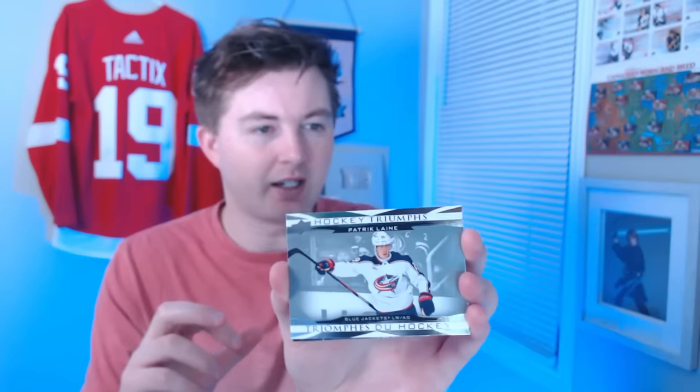Next pack — another solid defenseman that's definitely going to help out the team. First card, Igor Shesterkin — we got a very good goalie. Oh, what is this? Patrick Laine Hockey Triumphs — that's a sick card, the silver there. It's almost coming up blue because of the lights. And then the final card, the defenseman I mentioned — Dougie Hamilton.